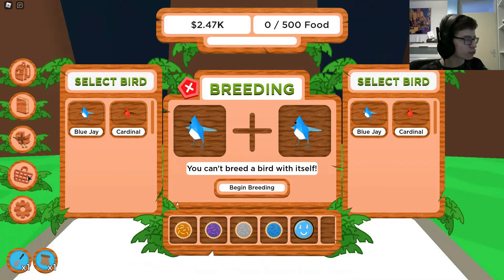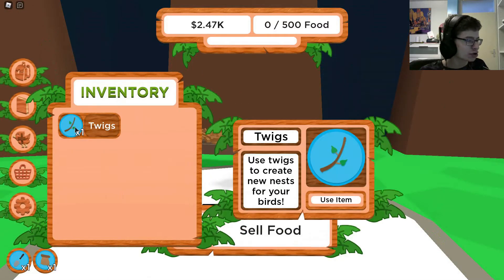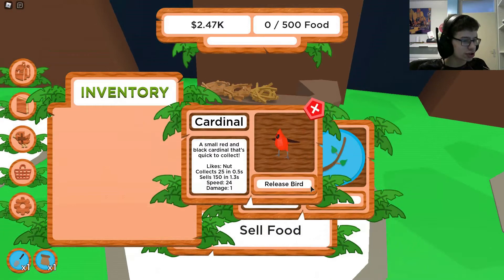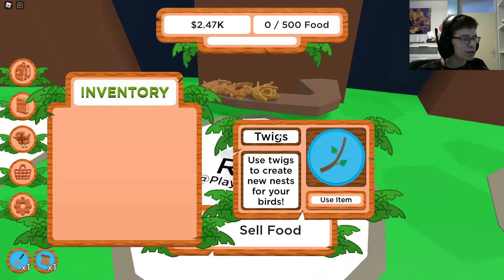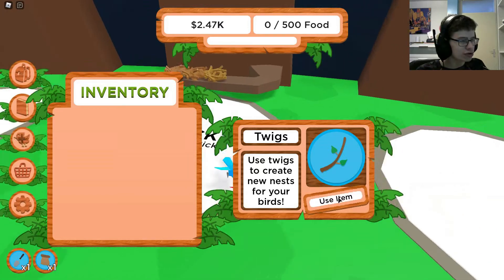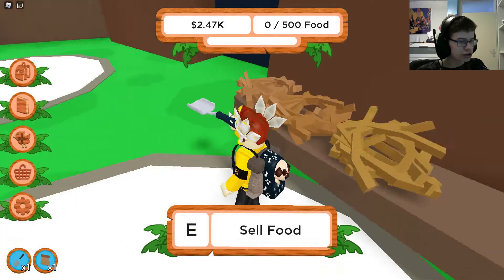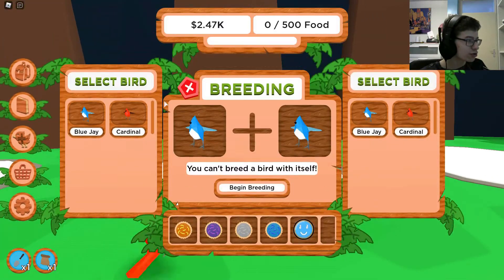Where can I find my items? Oh wait — the manifesto of course. 'Twix: use twix to create new nests for your birds.' Oh yes please! I don't want to sell food — I just want to use the twix. I think I only used one — yeah, there's a third nest in here now.